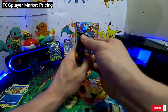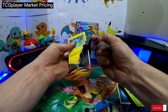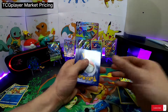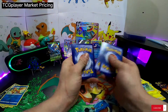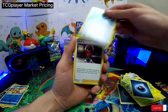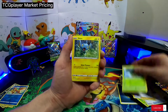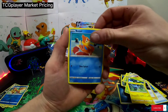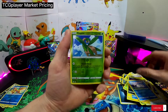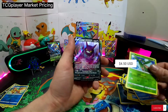Two more packs. Rusted Sword, Ballguy, Tropius, Shinx, Nickit, Trappinch, Snubbull, Reverse Tropius, and a Crobat V. Awesome.